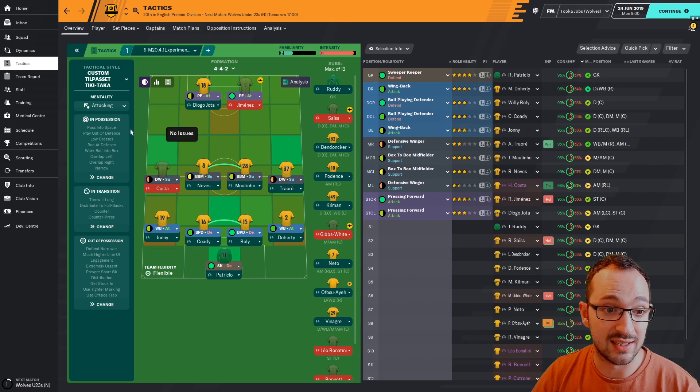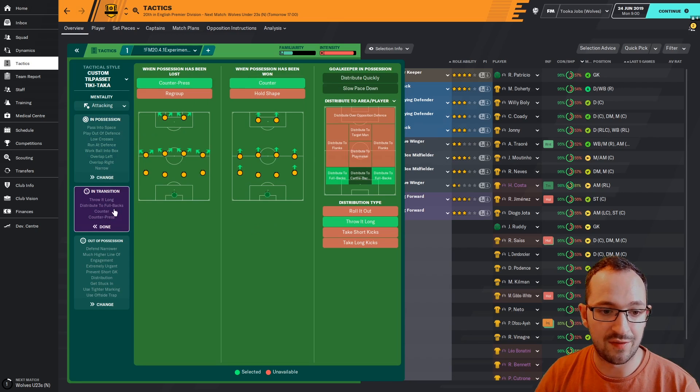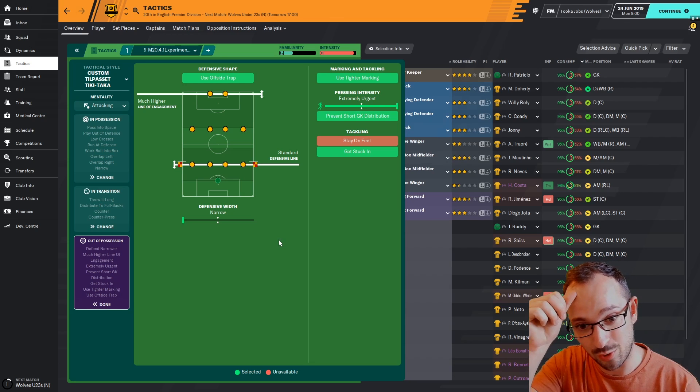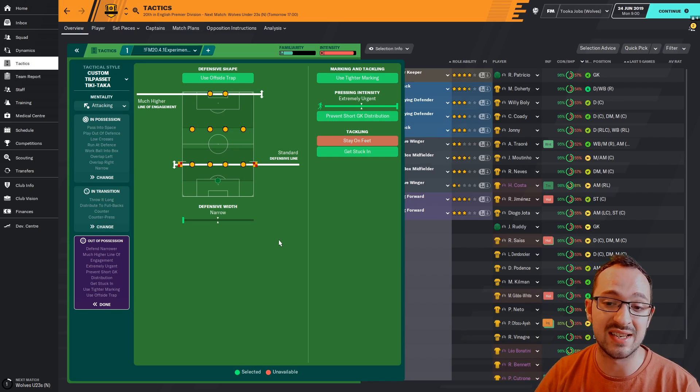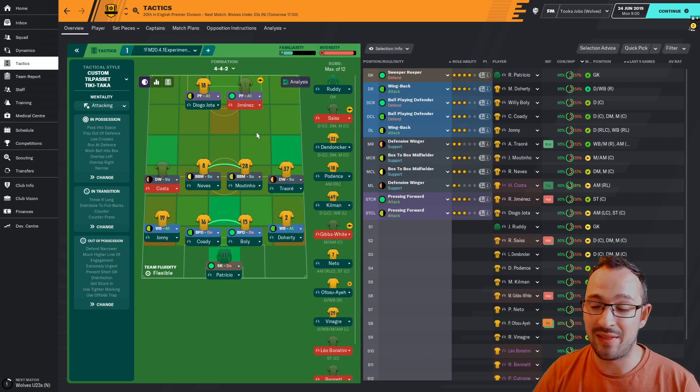So that is the tactic for instructions and set piece instructions. It's an attacking mentality and possession is narrow. I don't really see a lot of tactics that have narrow attacking width - it's pretty out of the norm. Pass in space, overlapping left and right, play out of defense, slightly more direct passing, higher tempo, work ball into box, and run at the defense. In transition: counter press and counter. Distribute to full backs and throw it long are the only goalkeeper instructions. Out of possession: use offside trap, much higher line of engagement, and standard defensive line. Defensive width is narrow, use tighter marking, extremely urgent press intensity, prevent short goal kick redistribution, and get stuck in.